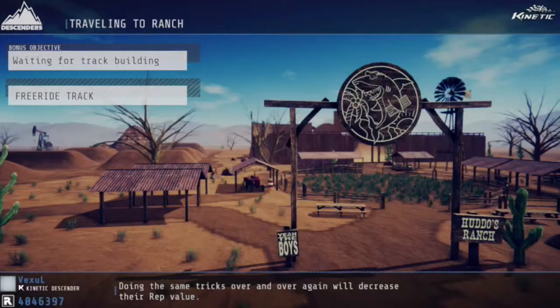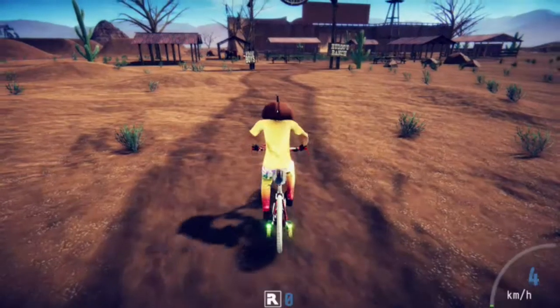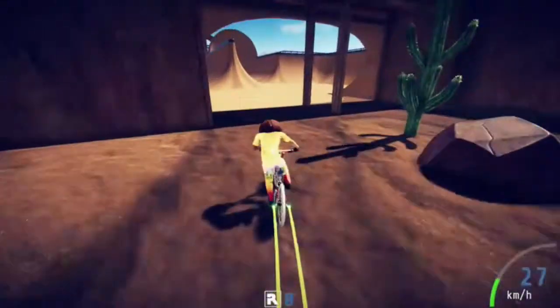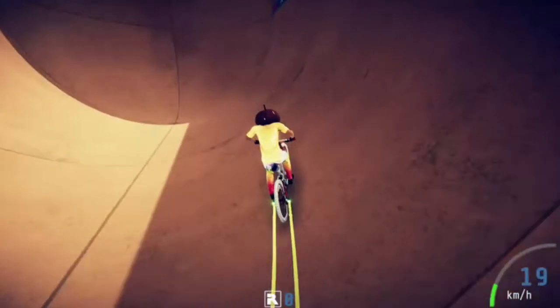Next, on the ranch, this one's going to have you do three different tricks, and it can be hard if you don't know the right spot to do them. One of them is a 540 no-hander, which is the hardest one of the three. The other one is a 180 can-can. And the other one is a backflip Superman. I'll do the easy one first — the backflip Superman.